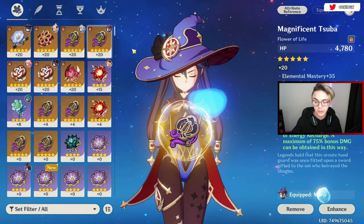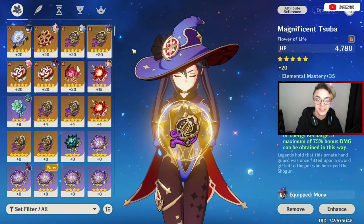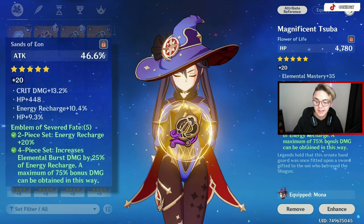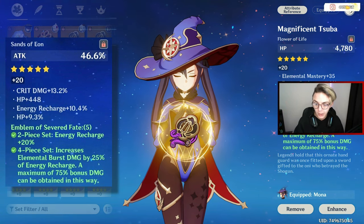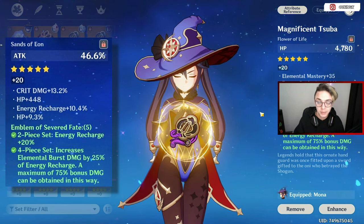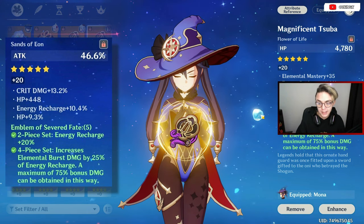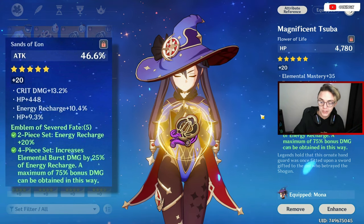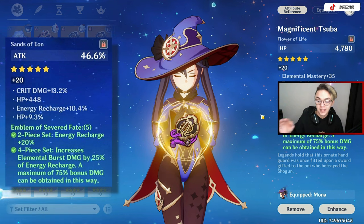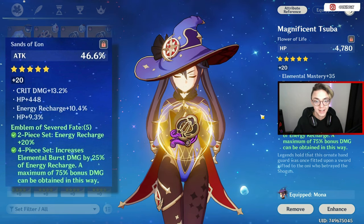There are two more quick topics I'd like to go over. The first one is artifact sets. Some sets only require two pieces to complete a set, whilst the majority have a four-piece completion. Underneath my substats I can see that if I have two Severed Fates on Mona, which I currently do, I get a 20% energy recharge bonus on top of all my stats regardless of main or substat. And if I have four artifacts from the same set, which I currently do, I get an increase of elemental damage by 25% of energy recharge, with a maximum of 75% bonus damage — and this stacks, guaranteed, as long as I've got two or four pieces from the same artifact set.